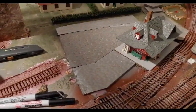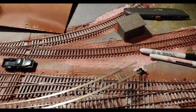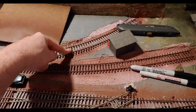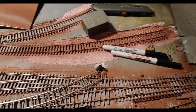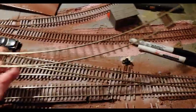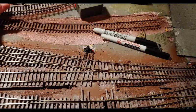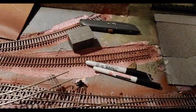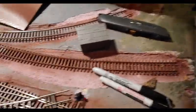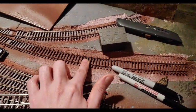We'll start over here on the engine terminal side. Since the last update we got the siding put in — this is for the lumberyard, and this is going to be for the house track slash TOFC track. Ironically, I had a piece of track with the ties all trimmed and I found it after we put this in. It's supposed to go right there, so I might change it or I might not.